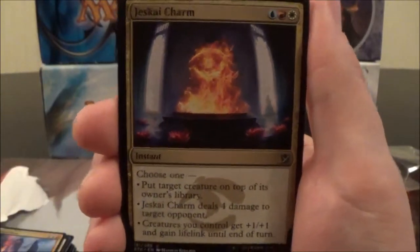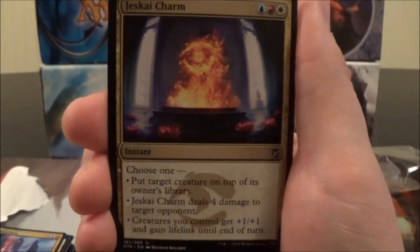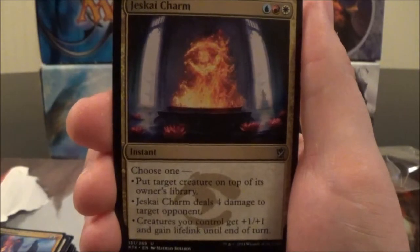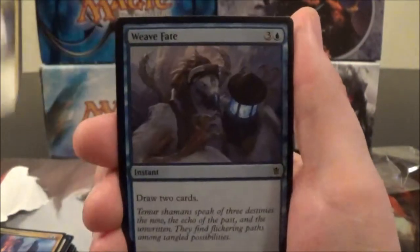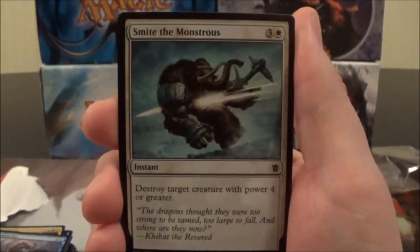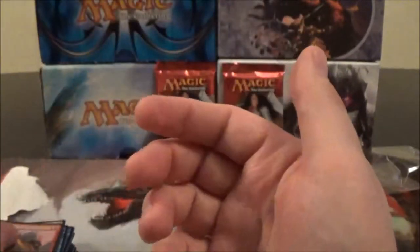Here's the Jeskai Charm — costs one blue, one red, and one white, and it's an instant. Choose one: put target creature on top of its owner's library; Jeskai Charm deals four damage to target opponent; or creatures you control get +1/+1 and gain Lifelink until end of turn. Here we have Weave Fate, a four-cost instant: draw two cards. Smite the Monstrous, a four-cost instant: destroy target creature with power four or greater. A Lava Axe, and that's it for the deck.